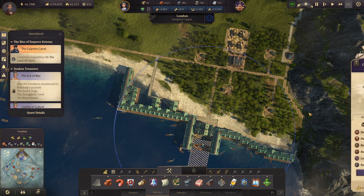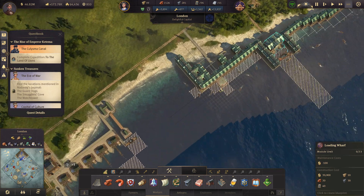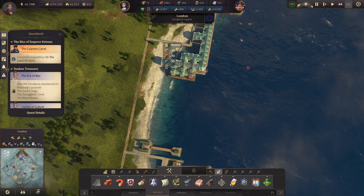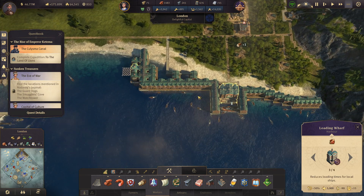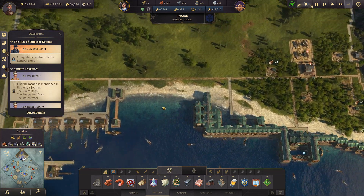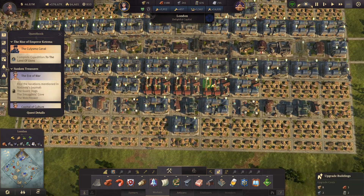We can maybe put some solid modules - a loading wharf would be good. We can put a few of these down and link them up right here. That way we can make the loading speed a bit quicker. Captain Tobias will be done trading in a certain amount of time. So we changed that around - we're bringing in timber now. This timber will be coming in soon. Let's go ahead and upgrade some more of these to engineers.